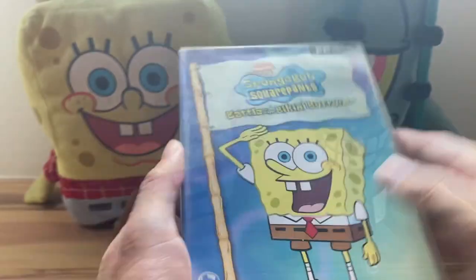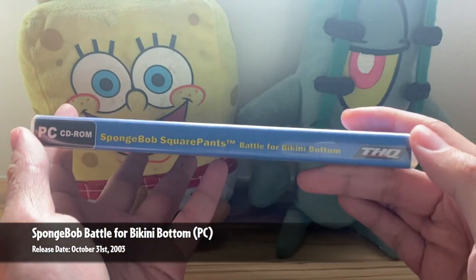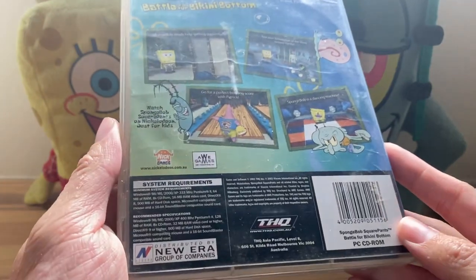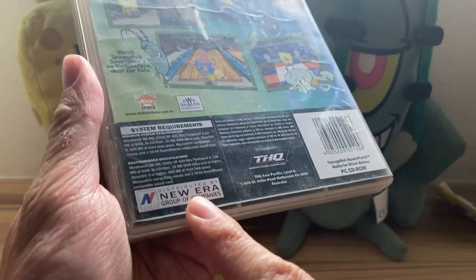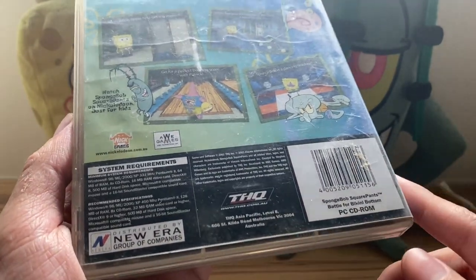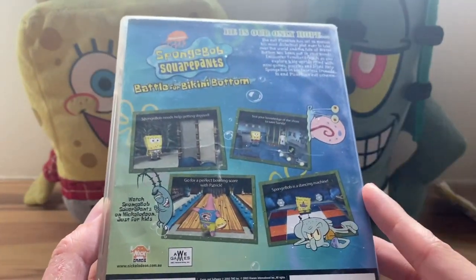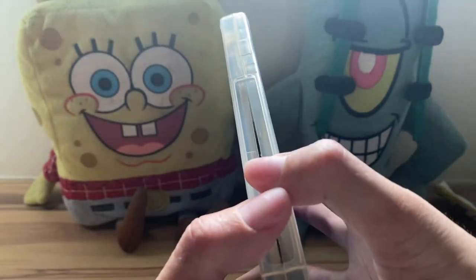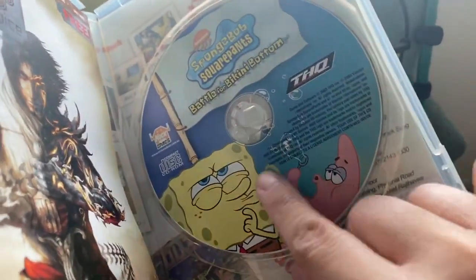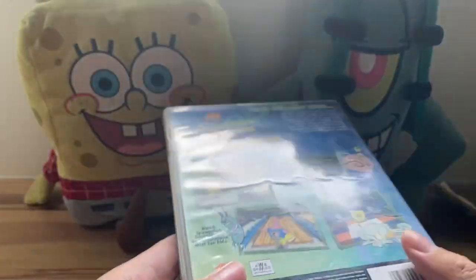Then we have SpongeBob SquarePants: Battle for Bikini Bottom for PC. I got this at a department store back in 2006. Again, this is a local distribution edition — distributed by New Era Group of Companies with THQ Asia Pacific in Australia. On the back it shows screenshots of the mini-games you can play. Inside we have the disc, which is the Australian disc, and we also had this magazine from December 2005, basically advertising extra games that the distributor was distributing.